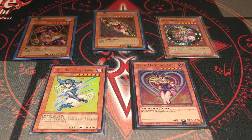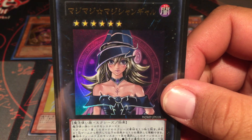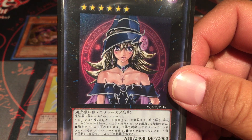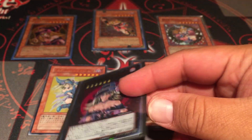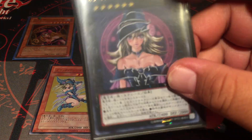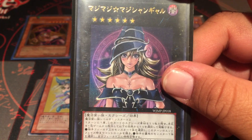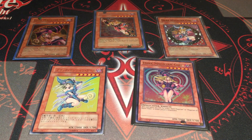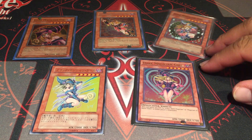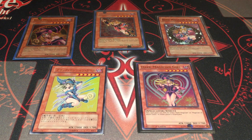We also have the Magi Magi Magician Girl, which is like a promotional art that they made into its own Xyz monster. Sadly, this isn't over here either — these two would have been so cool, just look at the collection. She can go into Ebon Illusion Magician if you need her to. She's got two cool effects: banish a card from your hand to take control of a monster, or special summon from your opponent's graveyard — and you also have to detach material.